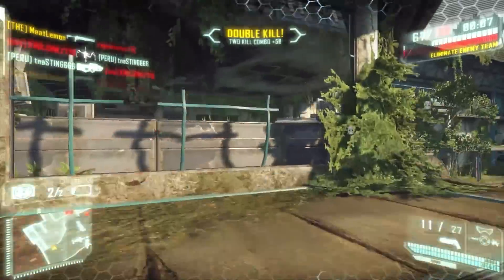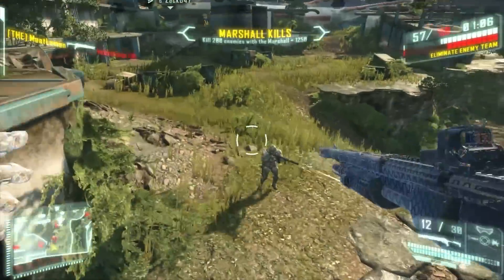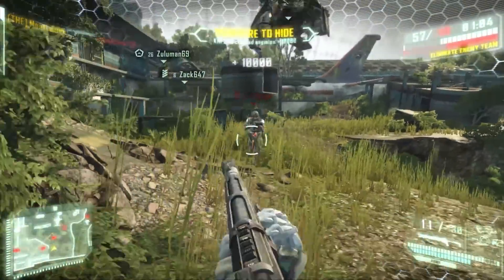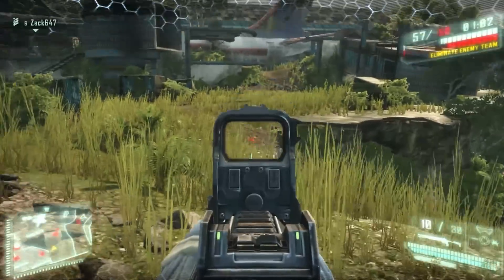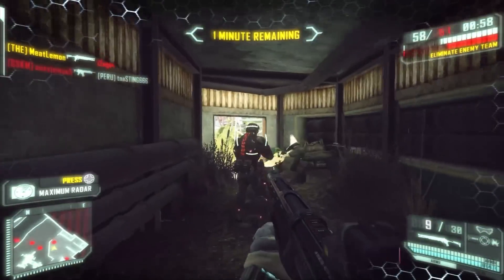Now, once you get a kill, it is best to move away from that area nice and quick, as enemies are now alerted and the Marshall is not the best for taking on a large group — they'll most likely have a range advantage on you. This is how I always use the Marshall, and playing this way makes it a very effective weapon in Crysis 3.